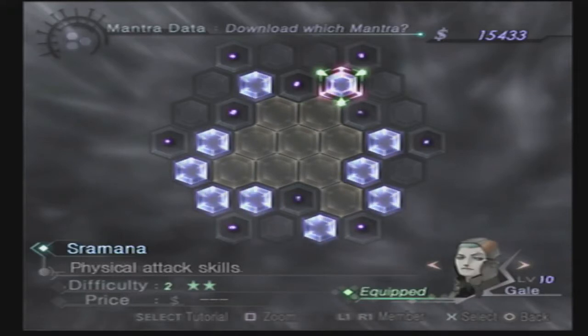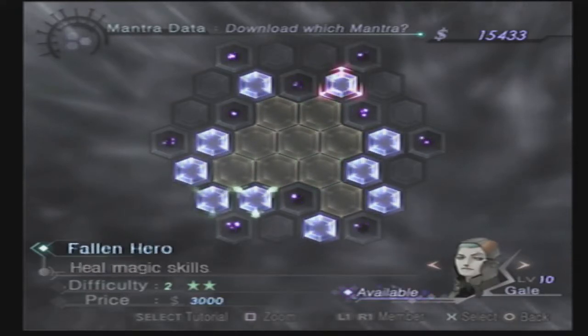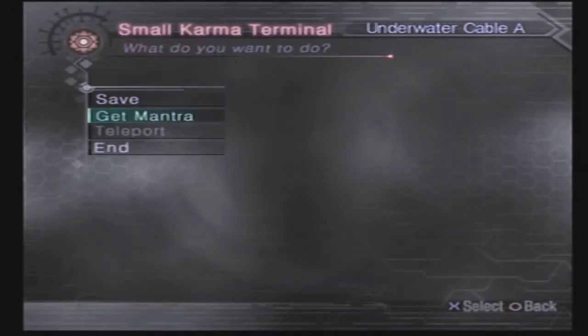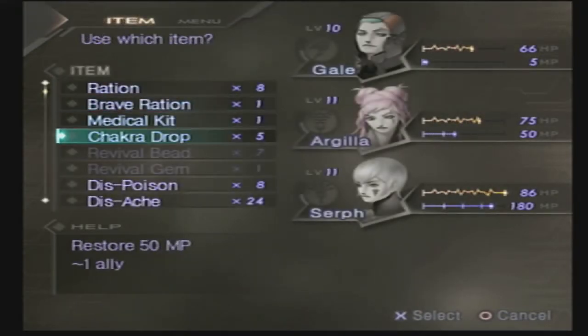I don't care too much about what I want Gale to work on, but I will definitely have him pick up Bolt Lord, just because that'll be very handy — not for the upcoming boss, but for the boss at the end of the next dungeon. Now let's retool our newly acquired skills. I've got Gale in front of the party there, and I better use a Chakra Drop on him. Let's hit the Recover button here.